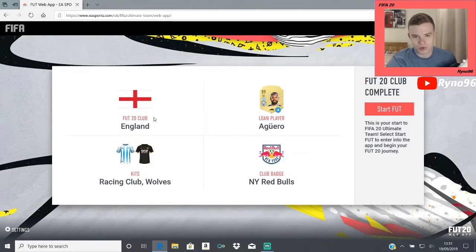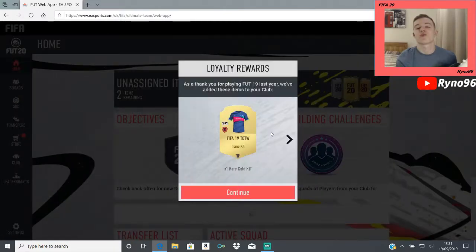So there you go — quick little summary of the club. We've gone for an English-based starting team with Aguero as a loan player. To be fair, we could have gone for Kane actually, for chemistry-wise, but I doubt I'll use the loan player — I don't normally like to use them. A couple of decent kits there and a fairly interesting badge, but that's not really what we're kind of here for.